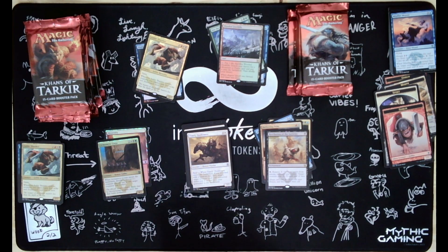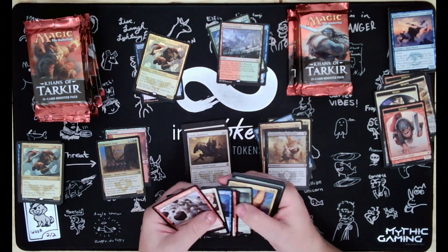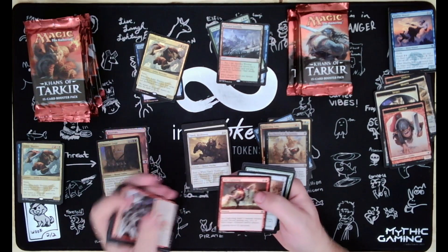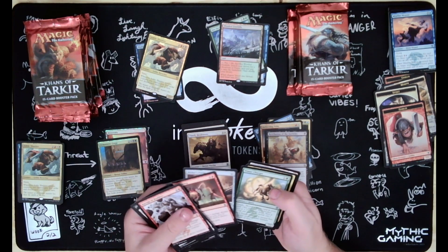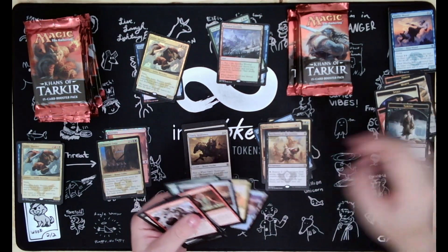Leave a comment down below - what's your favorite set you're looking forward to this coming year in 2024? We got Arc Lightning, Briber's Purse, Timbercrawler, and a Siege Rhino with a Vampire Token.